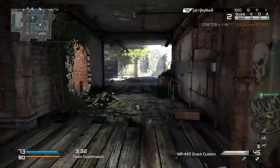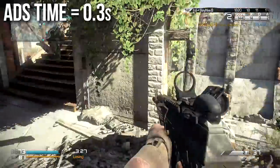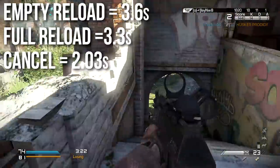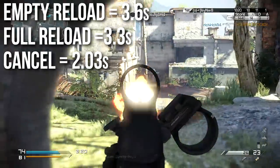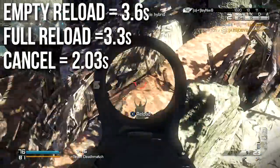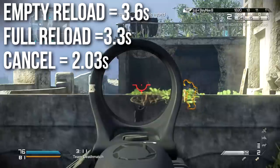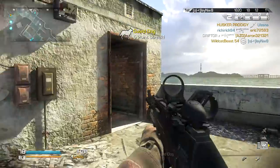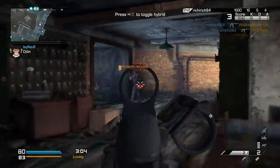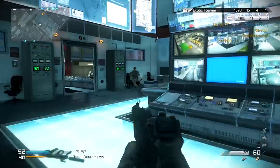Aim down sights time is 0.3 seconds — standard for the assault rifle class, nothing special. Quickdraw will help that out. Reload times are definitely on the slow side, with an empty reload taking 3.6 seconds. A full reload — meaning if you have a round still in the chamber — is 3.3 seconds, and even your reload cancel time is 2.03 seconds, which is a little bit longer than most. That makes this weapon more difficult to reload cancel. You'll need to take some time to master the reload cancel on this one, but I would recommend that you do it.